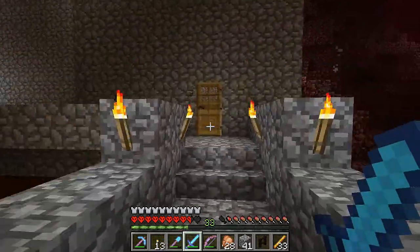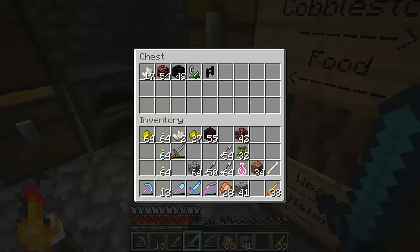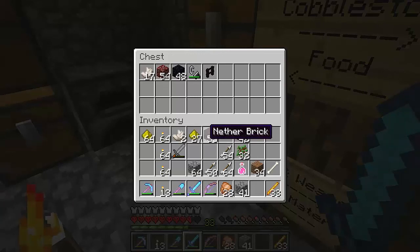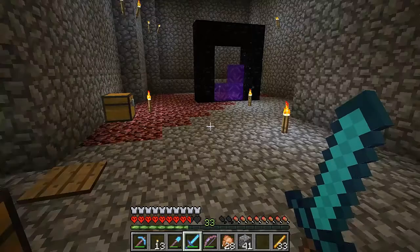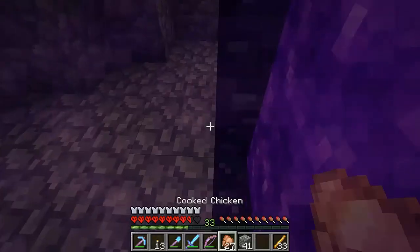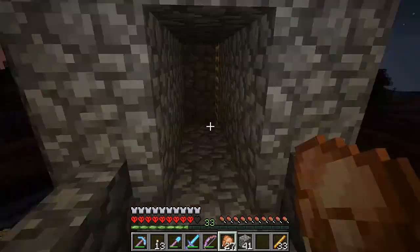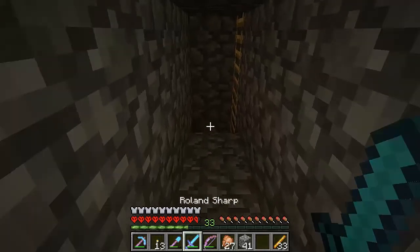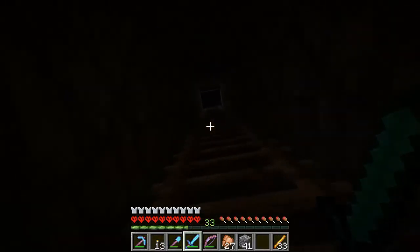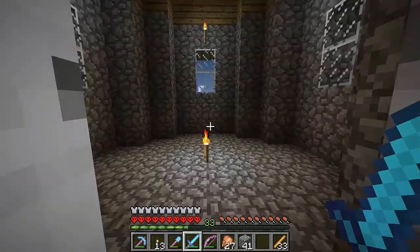Okay, well we've got a good number of blaze rods, so I'm going to head back to the overworld here in just a second, and then I'm going to go ahead and start some brewing stands and potions. Alright, so let's head back. And it's night — no, it's sunrise. Okay, it's sunrise. Alright, to the upstairs. Alchemy room, hola!